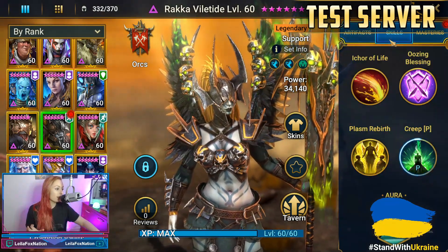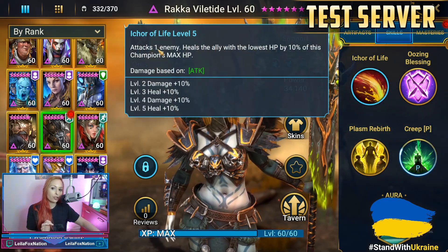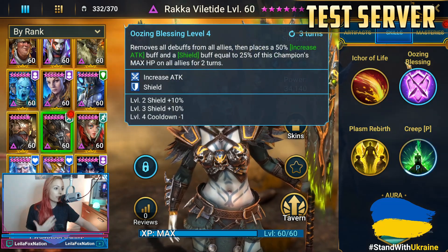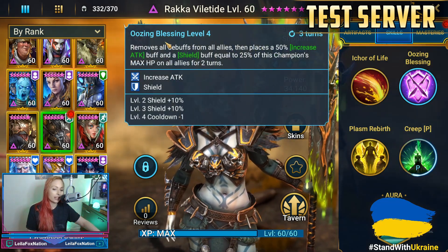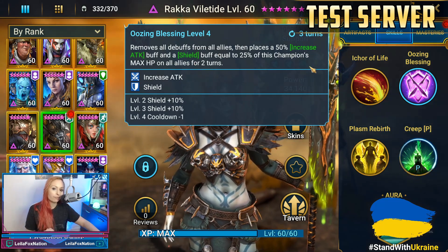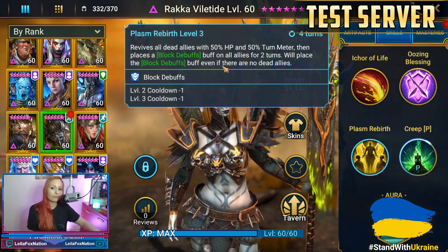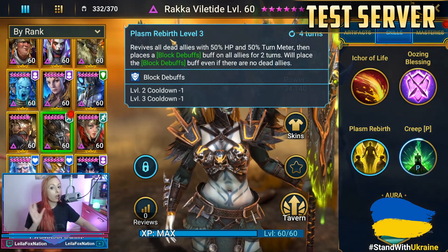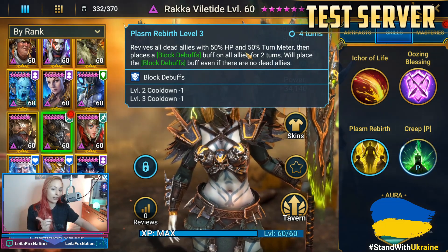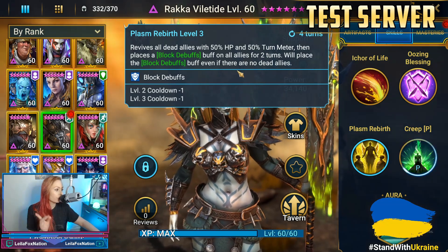She has a fantastic kit. She's going to be a reviver on this faction. Her A1 is Ichor of Life — she attacks an enemy and also heals the ally with the lowest HP by 10% of her max HP. A2 is called Oozing Blessing — it's ooze on her banner. Oozing Blessing removes all debuffs from all allies, then places an increased attack buff and a shield equal to 25% of her max HP. Her A3, Plasm Rebirth, revives all dead allies with 50% HP and 50% turn meter, then places block debuffs on allies. What's nice is she'll still use her A3 even if there are no dead allies, and she'll still place block debuffs even if there are no dead allies.